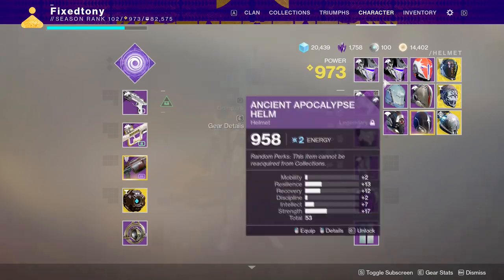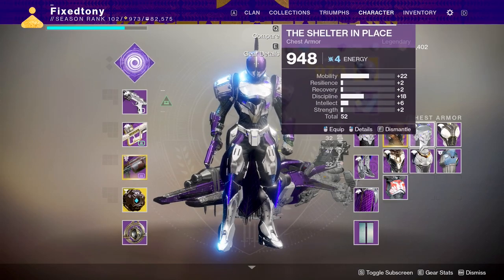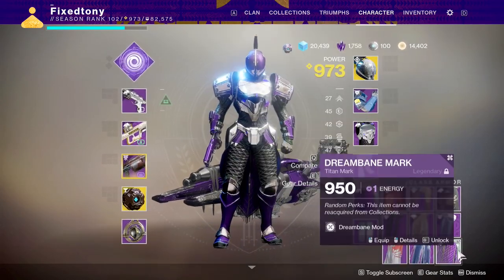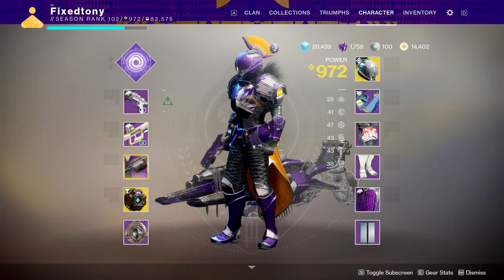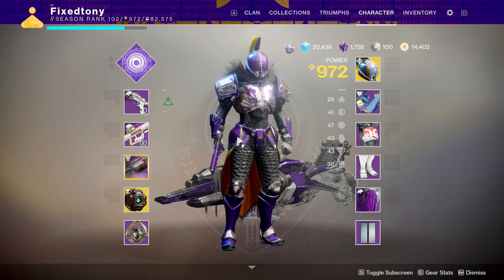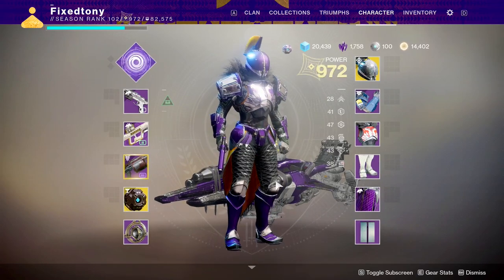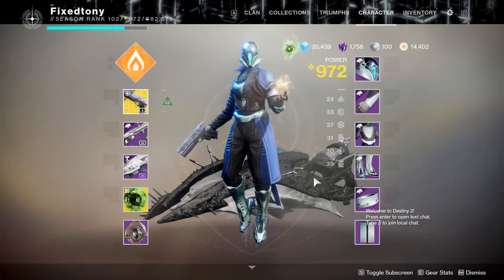This is how my titan is looking right now, which is sad considering I'm not even using the season pass helmet because I can't use these legs since they mess everything up. This is pretty much how my titan looks right now because the purple doesn't change color, which means I have to change everything from green to purple to match the cloak, and then if I want to match with this other piece I'll have to do blue. I love it when they tell me what colors I can and cannot use.